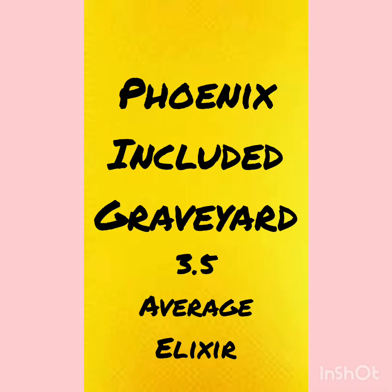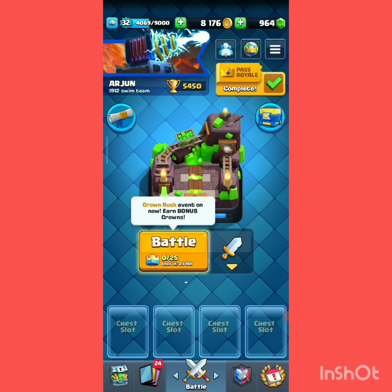It is definitely Phoenix Splashyard. Since this deck's average elixir cost is 3.5, we are able to cycle lots of cards faster. We also have Graveyard for the counter attack.